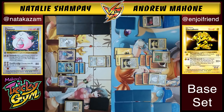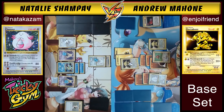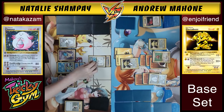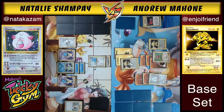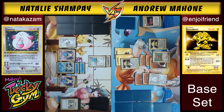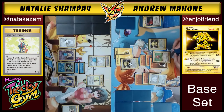Andrew attaches another energy to Chansey and goes for Thunder Punch — tails! Electabuzz is now at 60 damage. Natalie does a Pokemon Trader to check her deck — about 12 cards left vs Andrew's 9. With three Chanseys in play, Natalie is not nearly as dependent on hitting Pokemon Centers. She could soak hits for a long time. What she needs to keep alive is that Gyarados — it cannot fall at all costs.